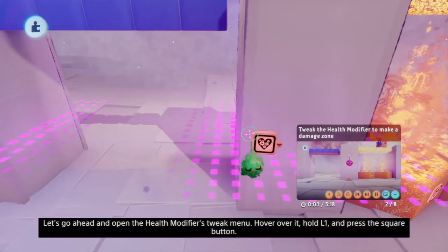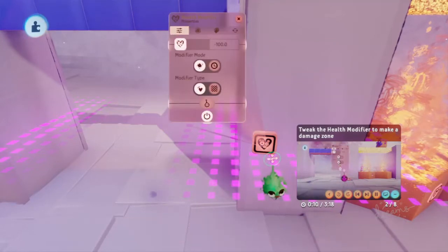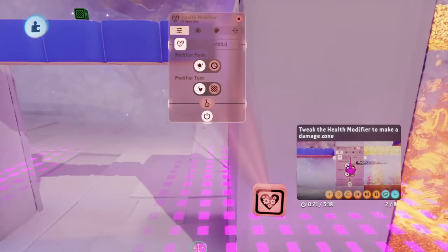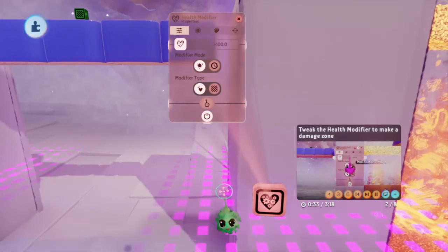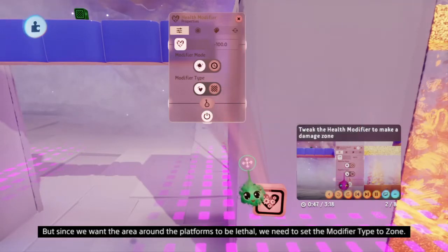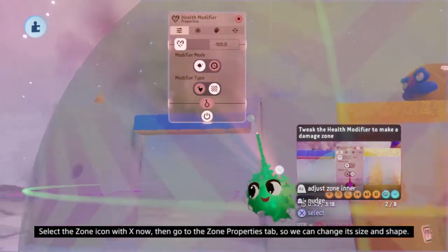Let's go ahead and open the health modifier's tweak menu - hover over it, hold L1 and press square. Here you can set the options for how the health modifier works. You can adjust fall damage and other settings; the first slider is fall damage, right now set to minus 100. This means it will take 100 health points away from anything that touches it. But since we want the area around the platform to be lethal, we need to set the modifier type to zone. Select the zone icon with X - any time she walks into that zone she basically dies.